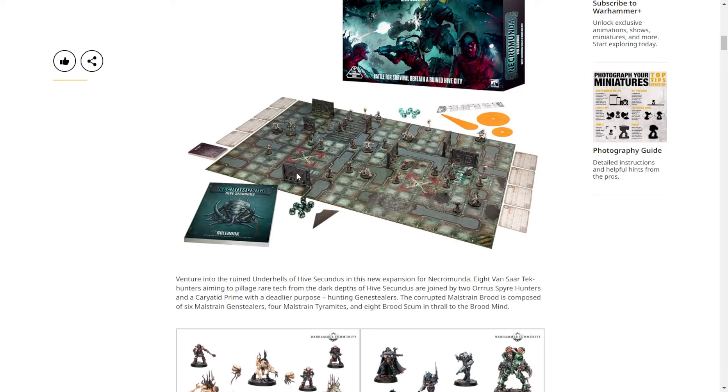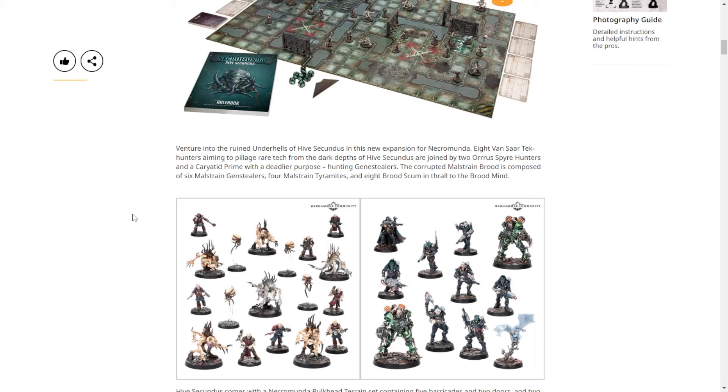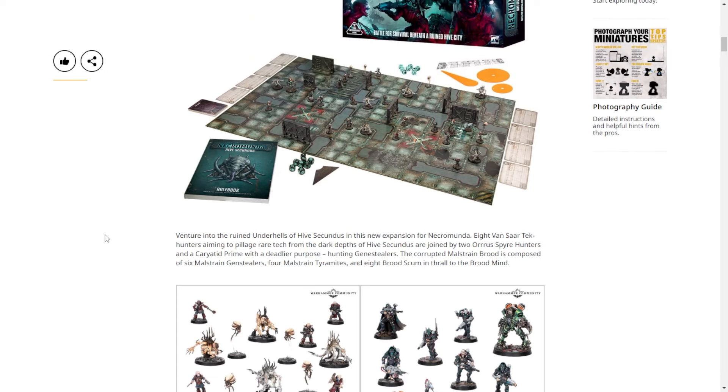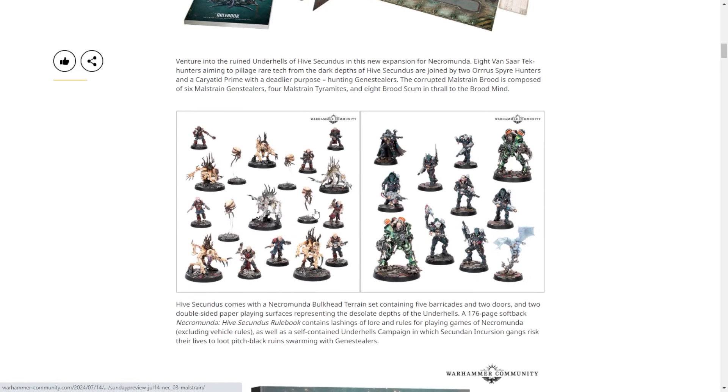Looking at this there's not much terrain in the box and there are two teams. I could see this only being a $200 set. Well, $200 is now $220 or $225 — I could see this being their new $220 starter. That would be really nice, especially since it comes with the rulebook and two gorgeous teams. Let's take a look at these — we've already talked about them at length.